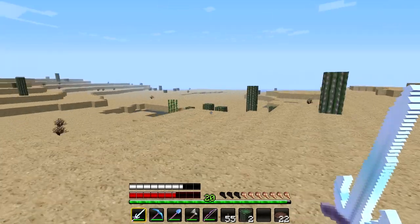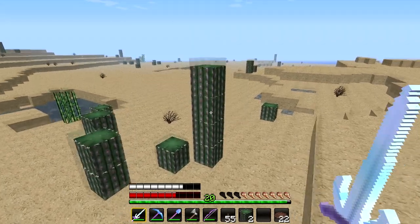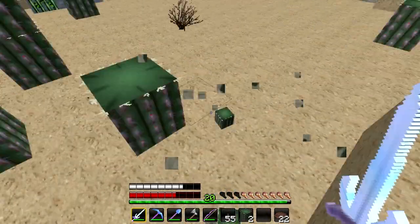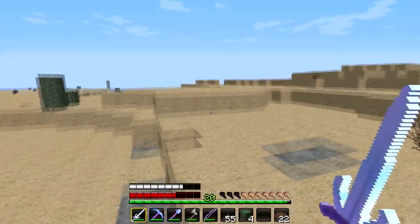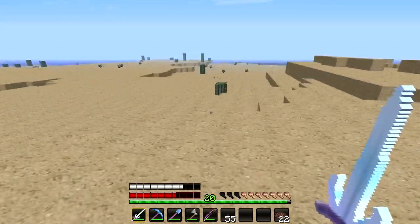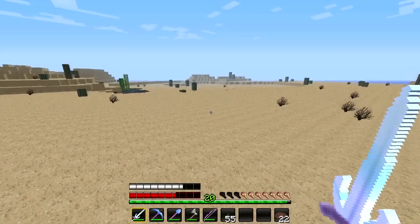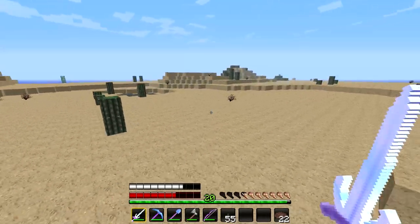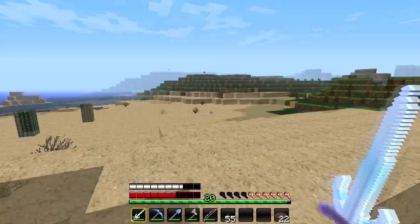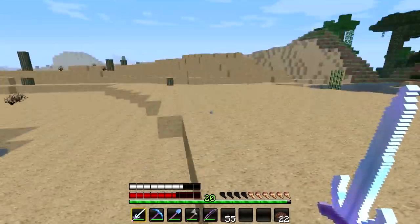I hope you guys liked the title for this video — I thought it was fitting. Whoa, can cactus grow four high now? I'm not just seeing things, right guys? That was definitely four high. I hear lava — I don't like lava, lava's scary. We found the Jungle Temple, so that's cool. There's a plains. I still don't feel like we've explored this entire desert yet though.